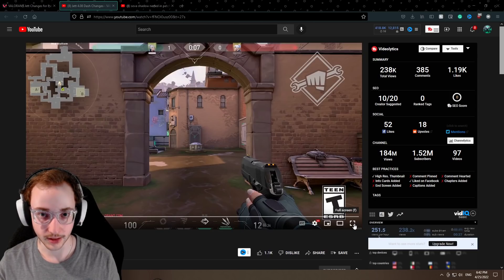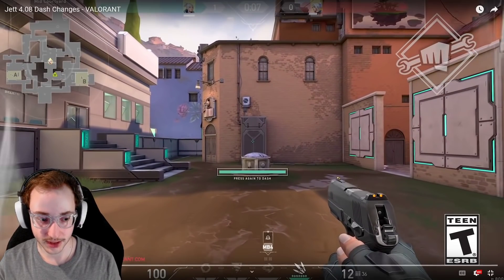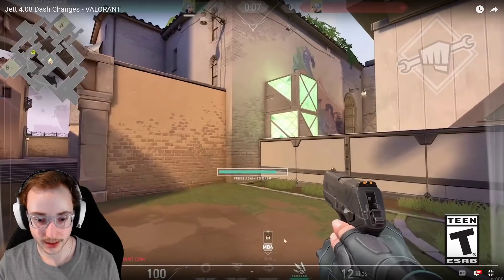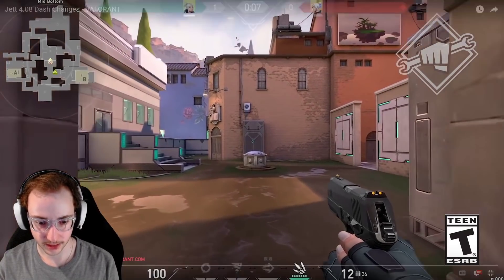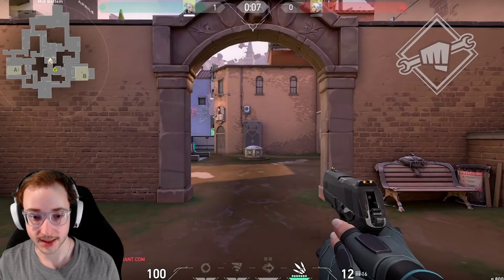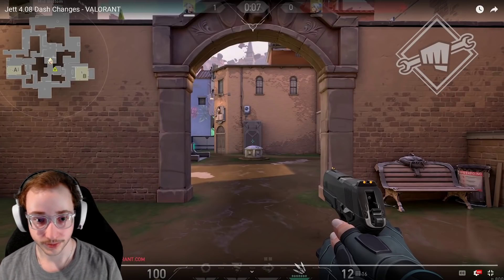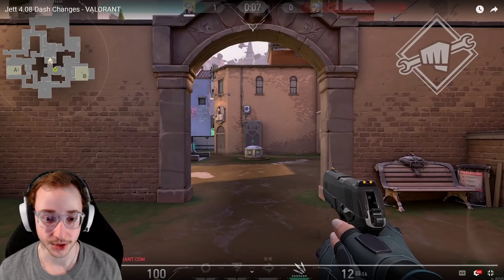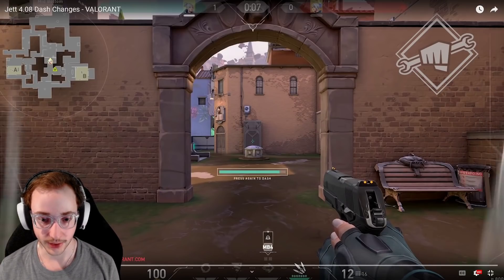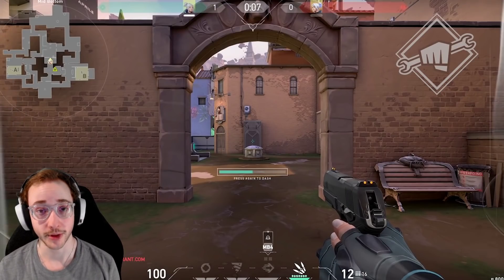I'm going to go ahead and show you the video here. Pretty much this is what it's going to look like — you're going to hit the button and there's kind of a glowing effect around you, and then you can see the dash button comes up. It's like a split second, but it's going to be a pretty significant nerf because whenever you're getting shot in the back or something, before, the dash was a really nice way to escape this. But now you're more than likely just going to die before you have a chance to dash.